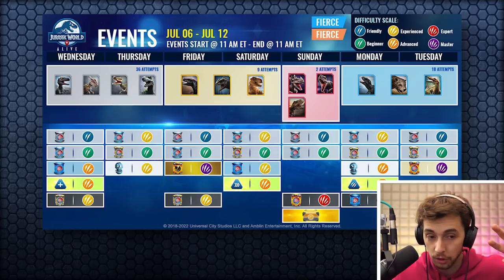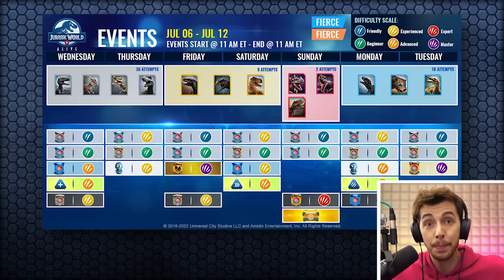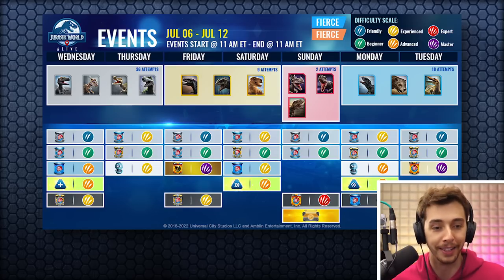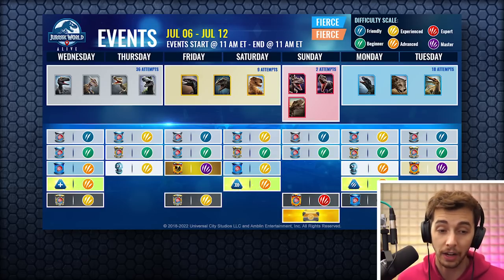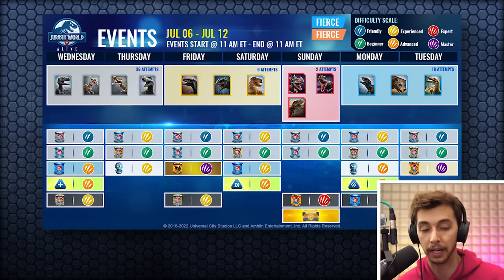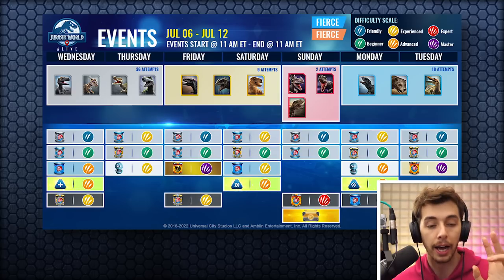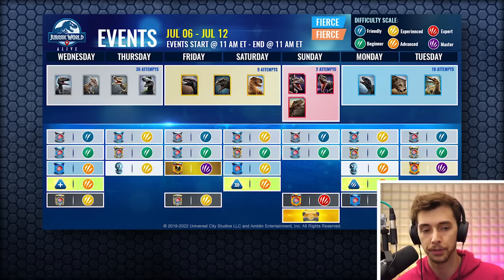We're gonna get into new Apex hybrids coming soon, and we've also got a new season pass to cover. Rexy — dart that on this Sunday. There's also a legendary incubator and an epic incubator to get, and a coin chase for only one day, so get your coins while you can.